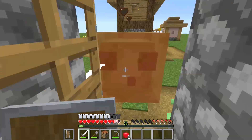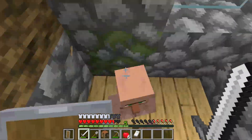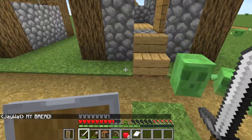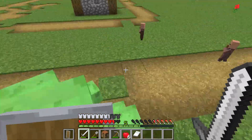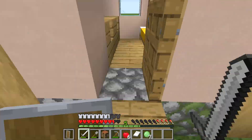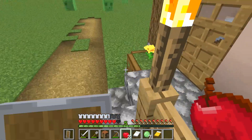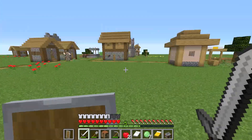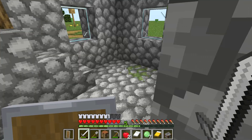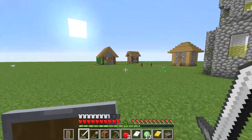I run back, try to grab all my stuff, and then I get really annoyed. Can you see those 48 pieces of bread I had? Villagers pick up items like seeds, wheat, and bread. I'm panicking — my bread! A villager picked it up. Villagers pick up things like bread and don't give you anything for it — they just take it. I didn't know that at the time.